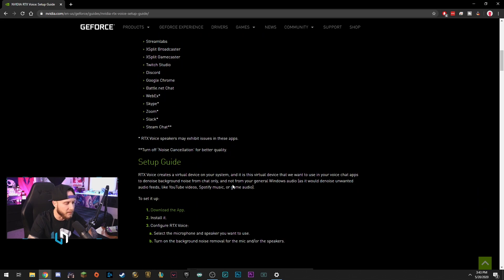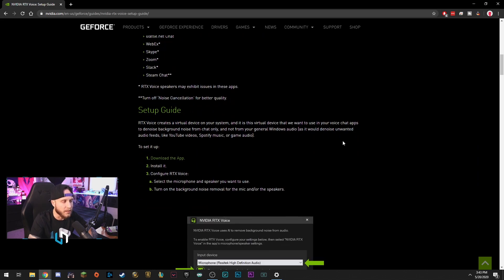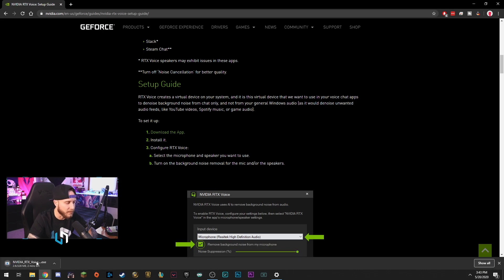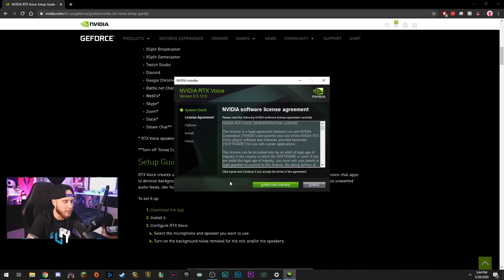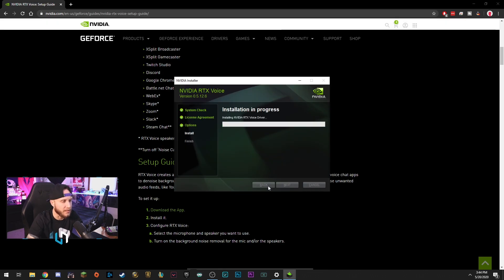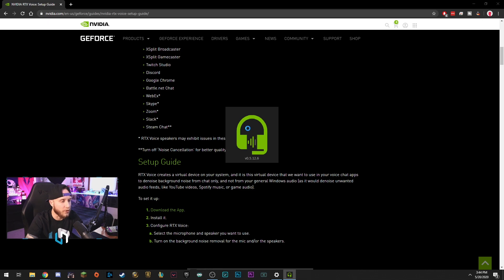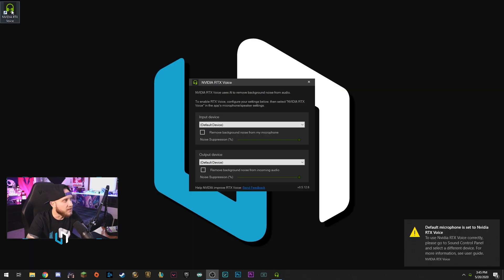We're going to scroll down until we get to the actual setup guide. To set it up, download the app — we're going to click that and download it. Once the app is finished downloading, we're going to open it up and install it. So it pops up with the installer. We're going to hit agree and continue. Installation is in progress. The installer has finished — that was a really fast installation. I'm going to hit close. Now it's going to open up the RTX Voice app. As you can see, the app is right here on my desktop, so it was installed properly.